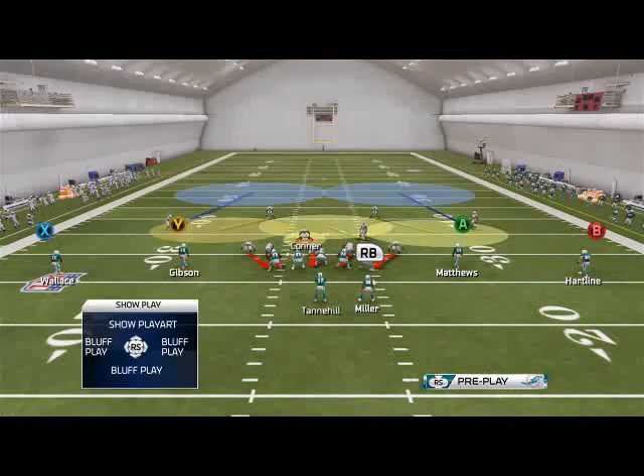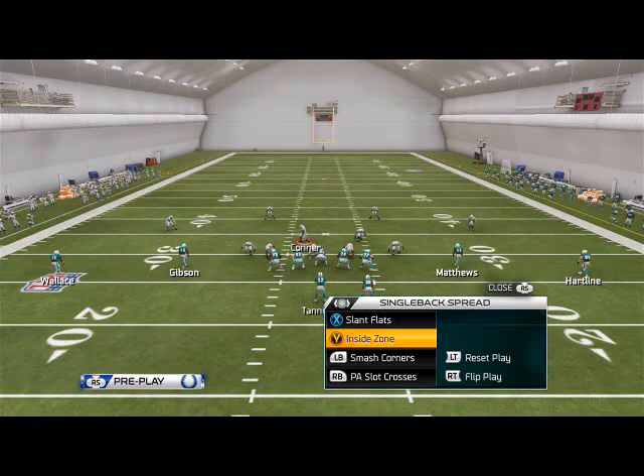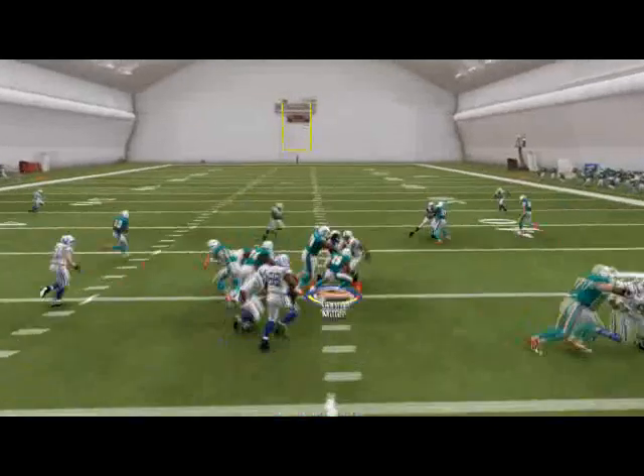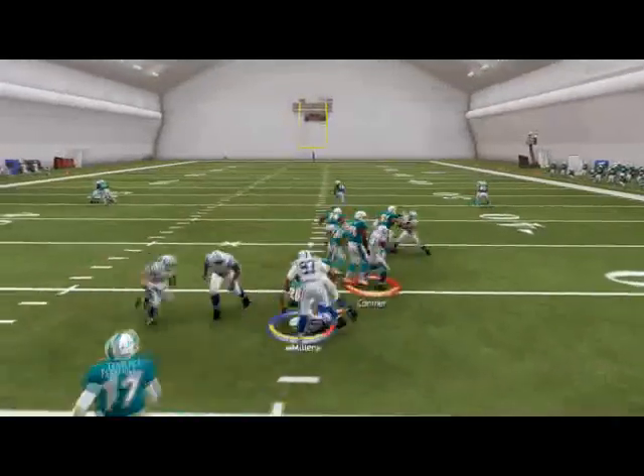Our run defense setup — we like to QB spy, call Connor. I don't have a run here but I do have inside zone, so we'll show you this against inside zone. You see the idea here: the quarterback spy and how well it plays against the run.